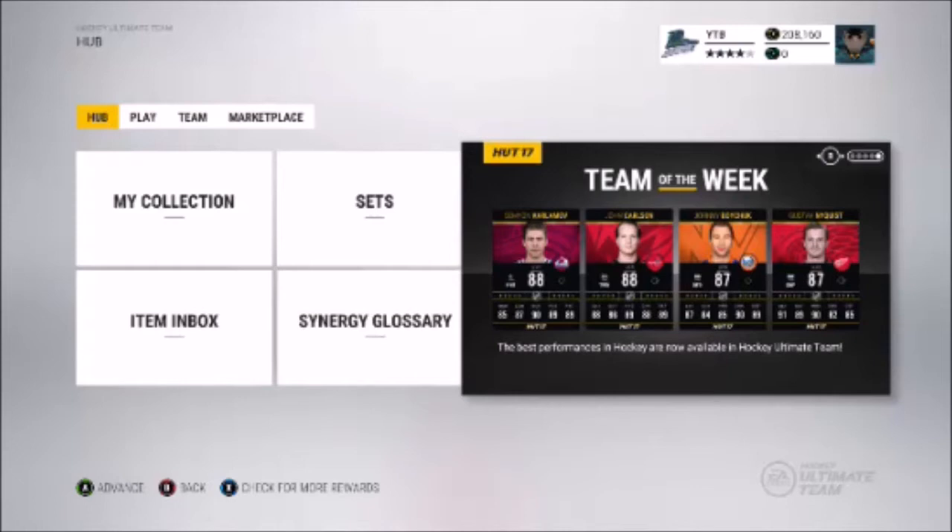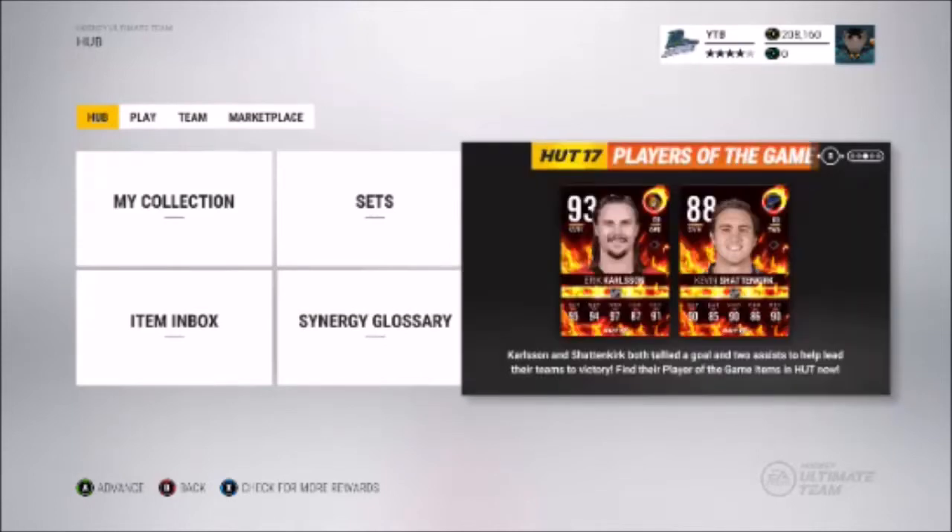They don't replace your normal cards in your game while you play. They're brand new cards, but sometimes they might be re-released. They are found in the packs related to that player type, so all the known players will be in the gold packs, and there are a lot of Bronze and Silver Team of the Week cards, and those are in the Bronze and Silver packs as well.